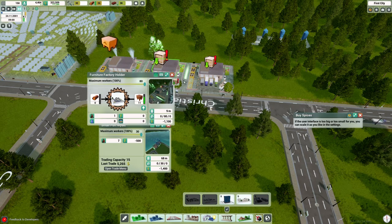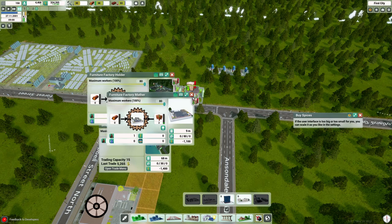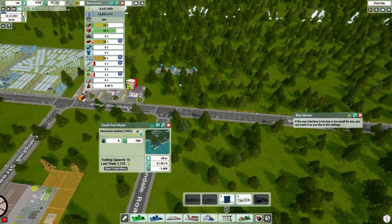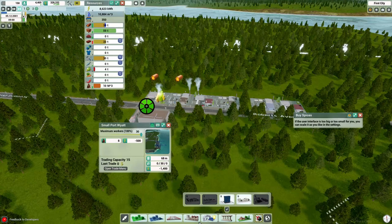And then we found it. Over here we are making furniture, but we're not doing anything with it. We just have these factories completely full and we're not actually using them at all — so we're just constantly pumping them out. We've got to figure out what we're going to do with those. We definitely need to set up a trade for those eventually.